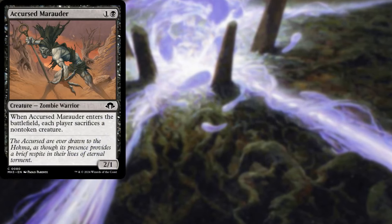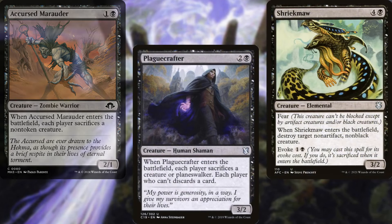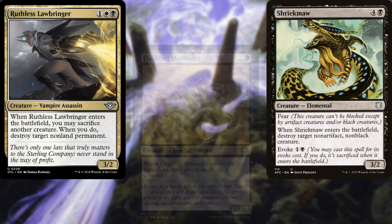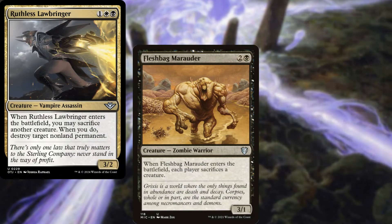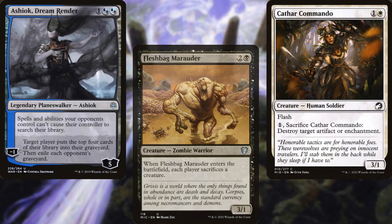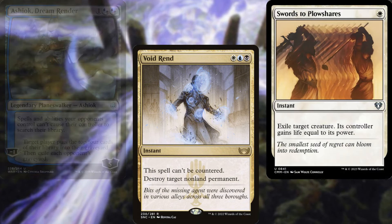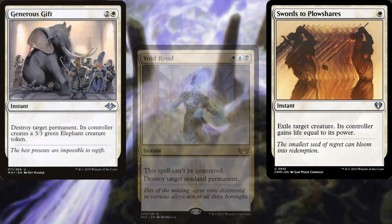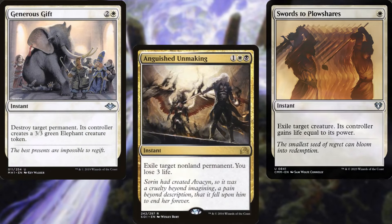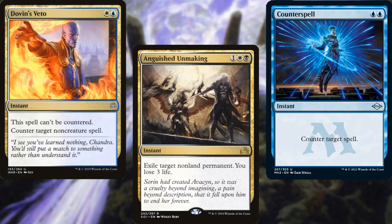Our interaction consists of Accursed Marauder, Plague Crafter, Shriekmaw, Ruthless Lawbringer, Fleshbag Marauder, Cathar Commando, Ashiok Dreamrender, Voidrend, Swords to Plowshares, Generous Gift, Anguished Unmaking, Counterspell, and Dovin's Veto. A good mix of counterspells and spot removal.